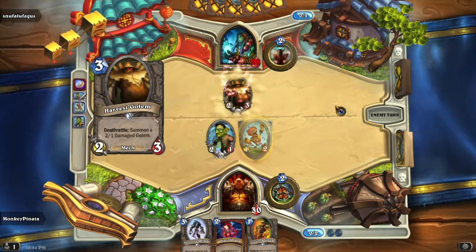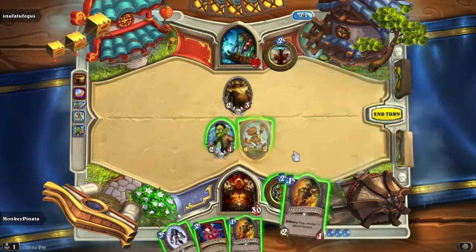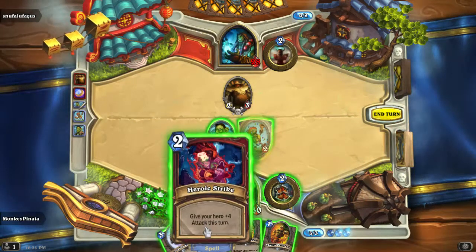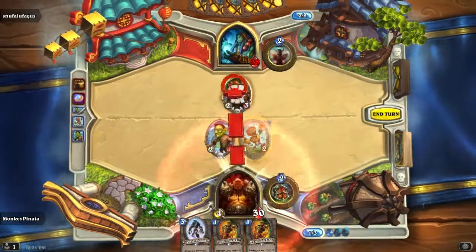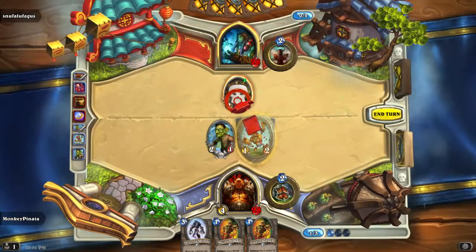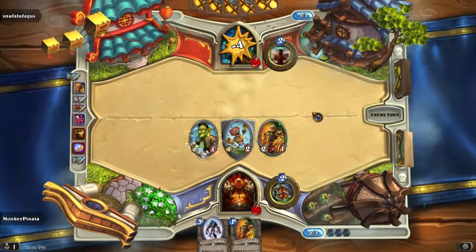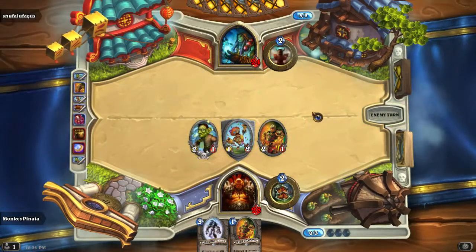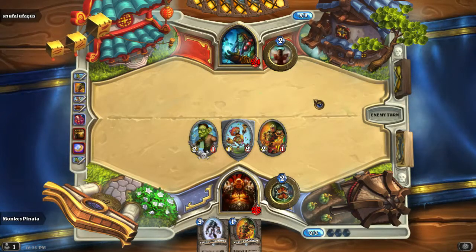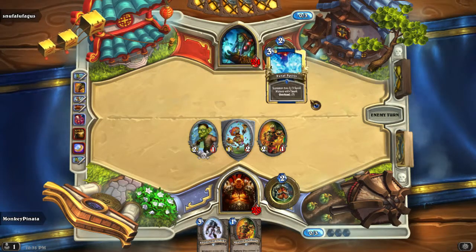I'm going to play a Harvest Golem. I could Heroic Strike that if I want. Just four damage. I'll probably Heroic Strike there — got Heroic Strike the two, three, then smack it with this. So that doesn't lose a minion. Playing for four. This isn't looking too bad right now. This shaman will probably win later so we gotta rush him down as fast as possible.